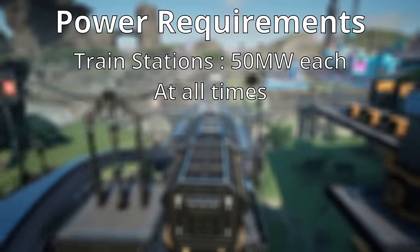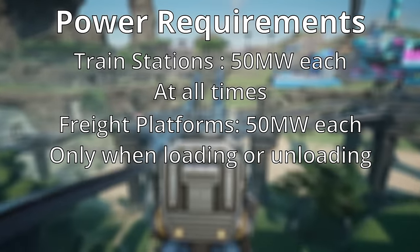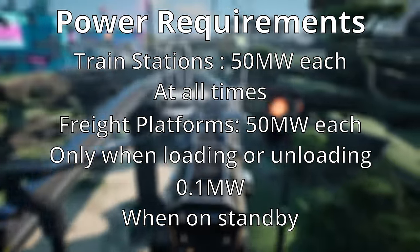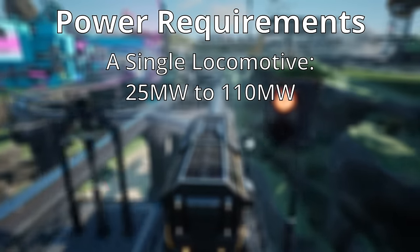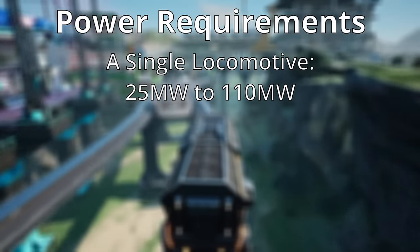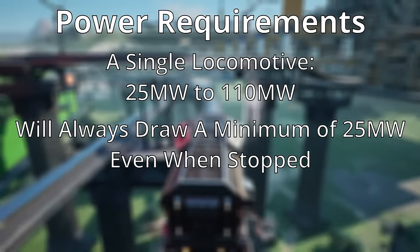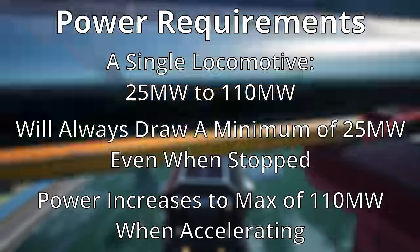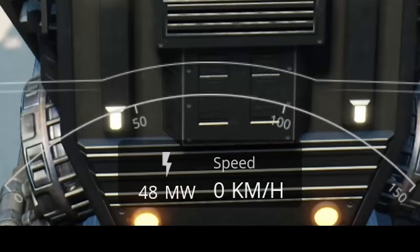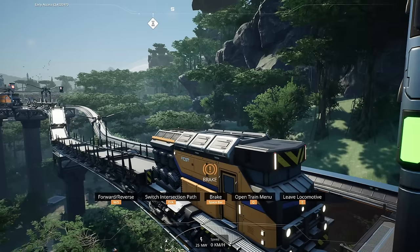The power requirements for your rail network are as follows: train stations use 50 megawatts at all times; freight platforms require 50 megawatts each but only when loading or unloading goods, otherwise they use a whopping 0.1 megawatts on standby. A locomotive will draw a range of power between 25 megawatts up to a maximum of 110 megawatts. The locomotive will always draw a minimum of 25 megawatts at all times, even when it stops, and that will only increase when it is accelerating.